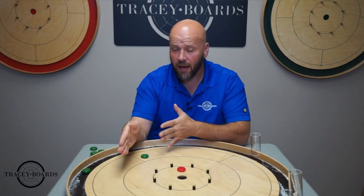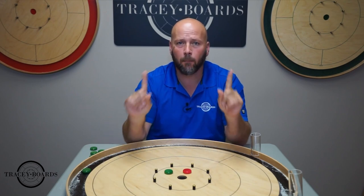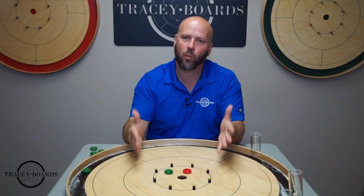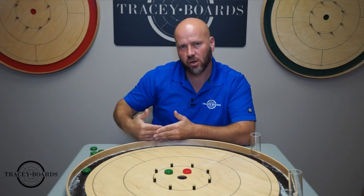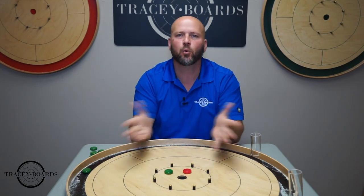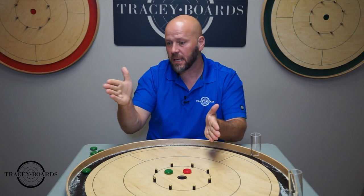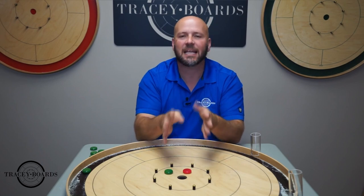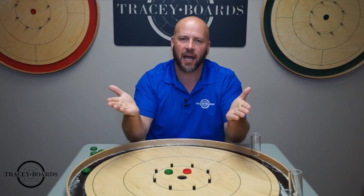Each round is worth 2 points. If you win that round, you get 2 points; if you lose, it's 0; if you tie, you each get 1 point. It does not matter if you win a round by 5 points or 105 points — that win is worth 2 points. You are going to play 4 rounds of Crokinole, at which point you could be 8-0, 7-1, 6-2, 5-3, or tied 4-4. Whoever shot first in the first round, their opponent will shoot first in the second round — take turns shooting first regardless of who wins. If you are tied after 4 rounds, keep playing to break the tie and determine the winner.